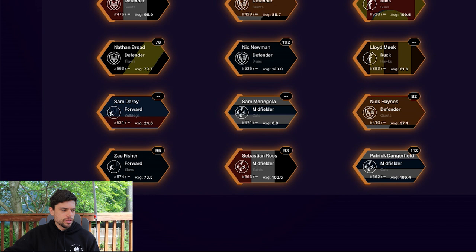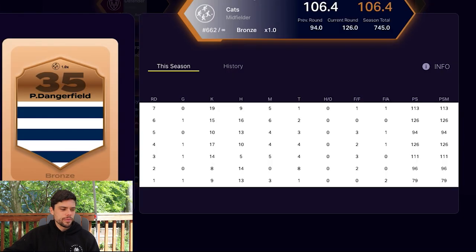Here they are at the bottom of the list. Zach Fisher's average is only 73.3 as a forward — doesn't crack my side, although 96 last week is a good start, though that was a 108-point win over the Eagles so stats may be inflated. Seb Ross at 103.4 is respectable but I've got a strong midfield. Same with Dangerfield at 106.4 — nice to have in the background but it doesn't really improve my best 22.